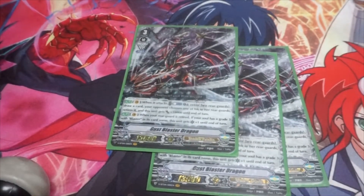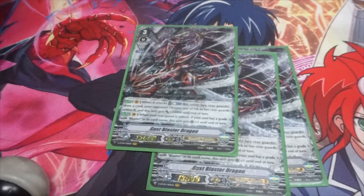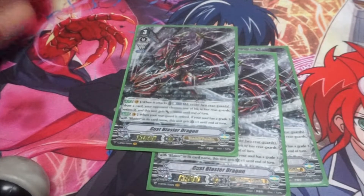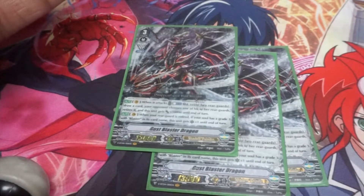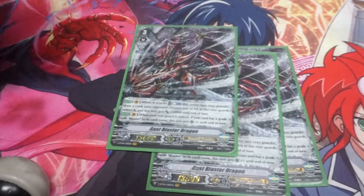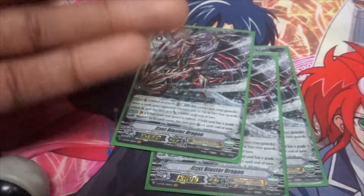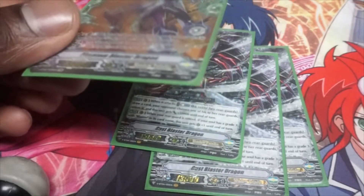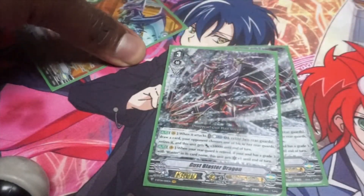PBD is mainly there for popping your opponent's field. So if you wind up getting PBD first, you ride PBD first. It sucks to ride Gust Blaster first because Gust Blaster effectively has a vanilla skill on the first ride — you get plus ten, you draw a card, they retire one, but you don't get the crit skill. You need to have a grade 3 Blaster in soul prior to using his skill. You run three because in this deck build I'm running nine grade threes. If you run four of him you're more likely to see him, and if you ride into him twice then you get the skill. But you want to do as much as possible before getting to him. You don't want to run four and four.